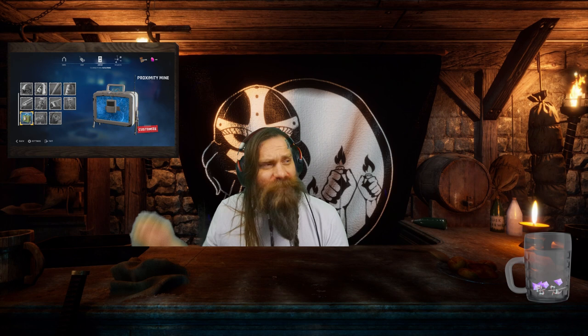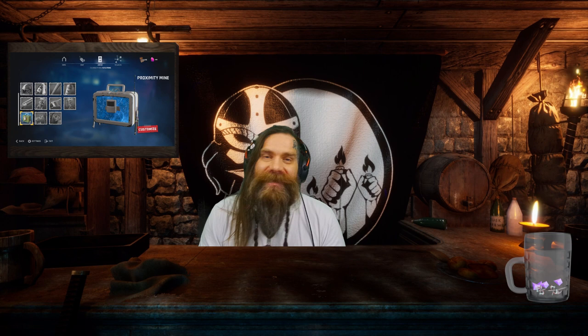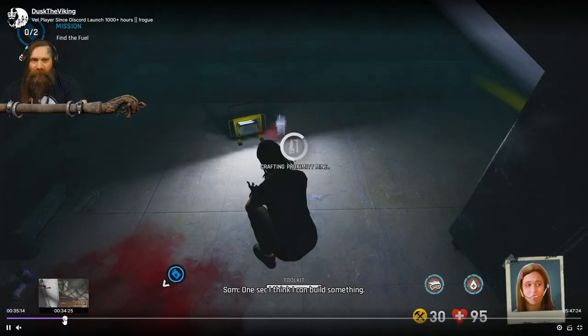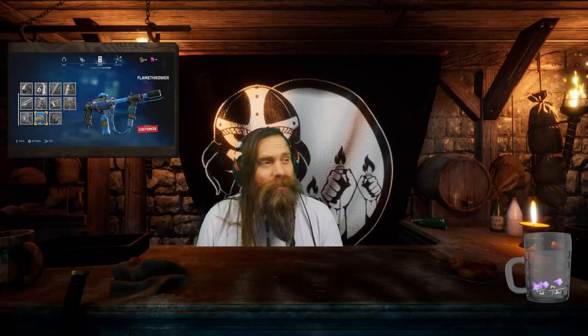Next up is the Proximity Mine. This one can be a little tricky to use because it does friendly fire and you can hurt your teammates if you're trying to actively kite the Fiend through it. Sometimes you just really need to do damage and that's your only option, but really the Proximity Mine's best use is Area Denial. Is the Fiend always trying to disappear behind an object or spawn in behind an object? Put Proximity Mines in those areas to punish the Fiend for going to spawn out or spawn in.